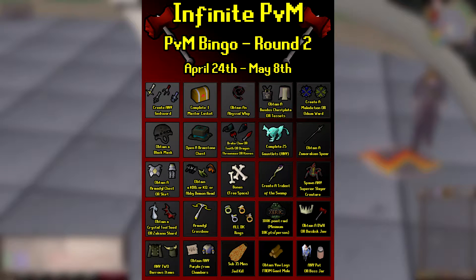As you can see on the screen, the event goes from April 24th to May 8th. There's a wide variety of content, all geared towards low requirements so a vast majority of people can participate, still with a good amount of money to be made. The main purpose is to acquire GP, meet new CC members, and get exposed to content you potentially haven't done before. Our main objective is to get as many squares filled up as we can — black out the card for first place.